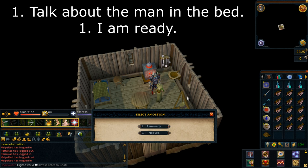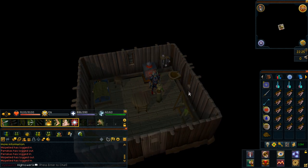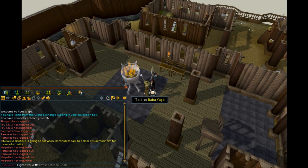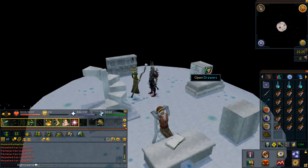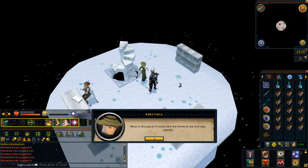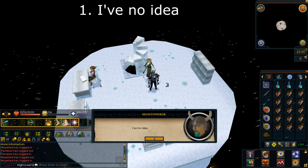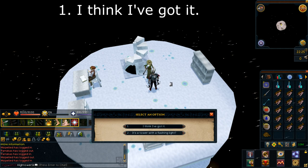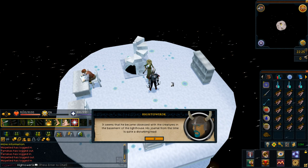Select option number one: I'm ready. You'll then be teleported out to Dream World. We're about to go into combat here, so be aware. Once you arrive in Dream World, Baba Yaga will continue the dialogue. Select option number one: I've no idea. Select option number one: I think I've got it. And then you'll finish the dialogue.